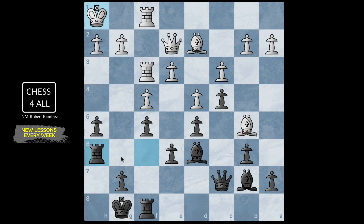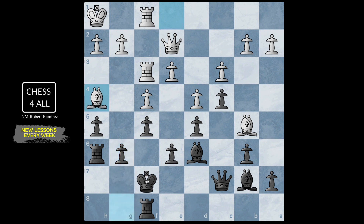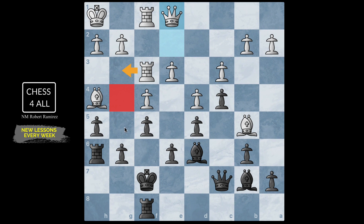This is what Nimzovich used to call a mysterious rook move. This rook looks like it's doing nothing, but in reality it's telling the other pieces: attack on the queenside, because I'm enough to hold everything on the kingside. If they ever try to create something here, taking opens the rook file hitting their king. This is enough to keep the kingside under control.